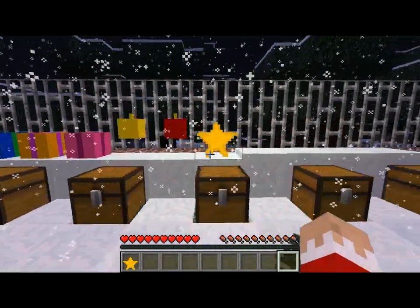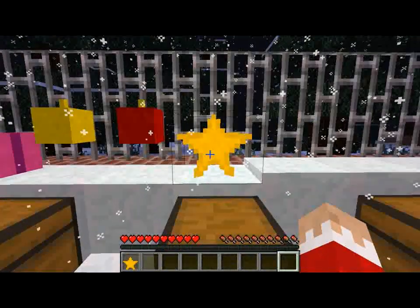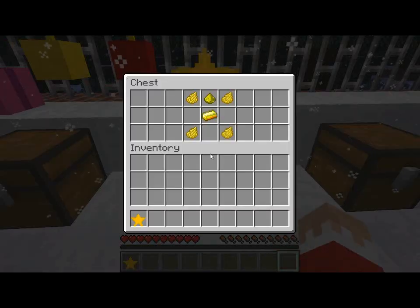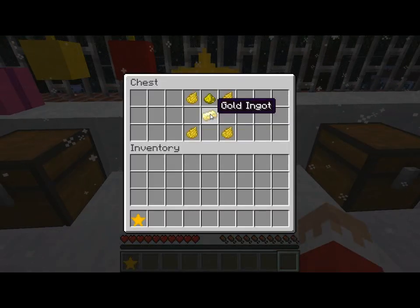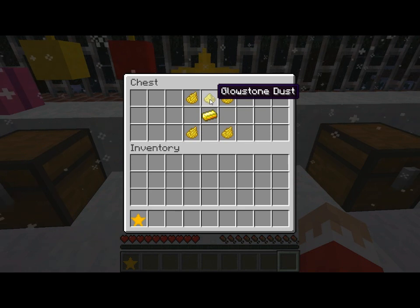And the final part of the mod, and the key part to any Christmas tree — the star. The star is made with four dandelion yellow dye, a gold ingot in the middle, and a glowstone dust on the top.